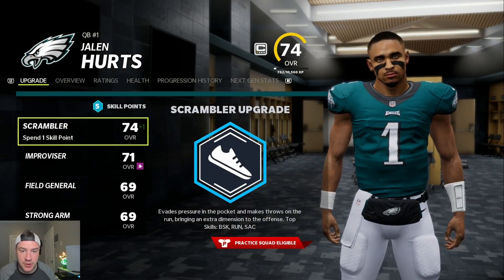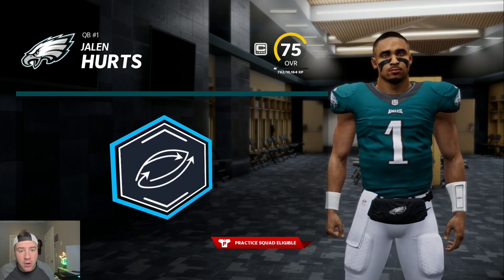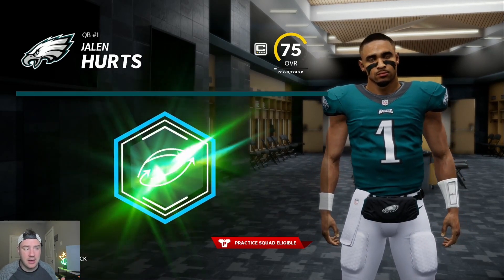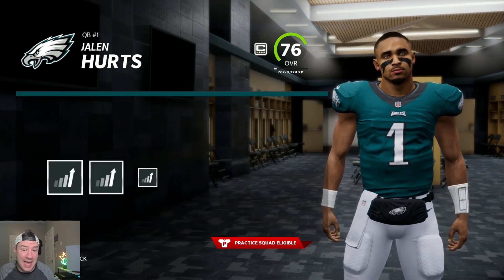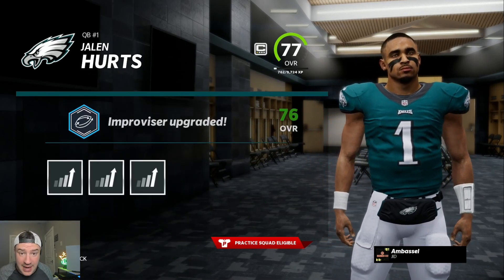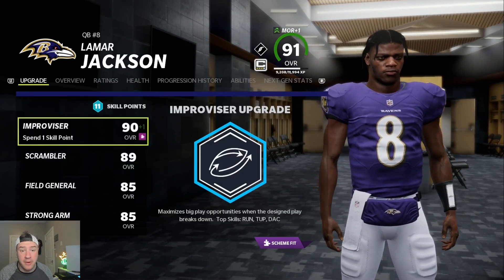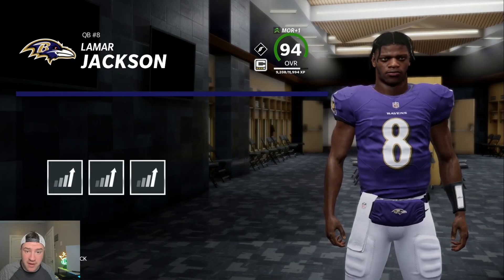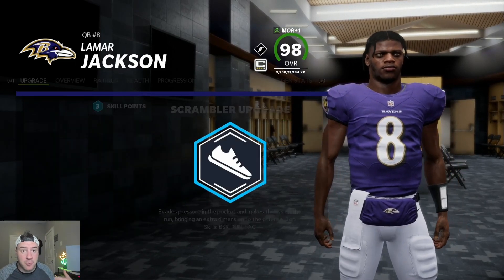There's one big difference between the two that is a game changer for superstar X factor quarterbacks. By upgrading scrambler, you might get throw power, but you have a high chance of getting speed. So if you want to go there with a non-superstar or superstar X factor quarterback, that's fine. However, if you have the opportunity to upgrade your quarterback to get escape artist, you should absolutely be going into improviser because that's the archetype that actually controls whether or not you can get it. There are a few quarterbacks that come with escape artist base in the game: Kyler Murray, Josh Allen, and of course Lamar Jackson. If you don't have one of those quarterbacks, getting escape artist by upgrading improviser is the only way to get a guy who can do what they can do. So if you think you're getting one of those guys, make sure you're upgrading improviser. Otherwise, you can do scrambler or improviser interchangeably.